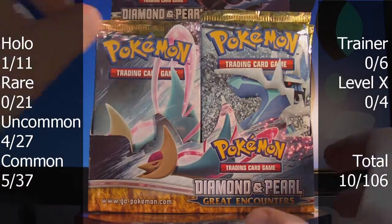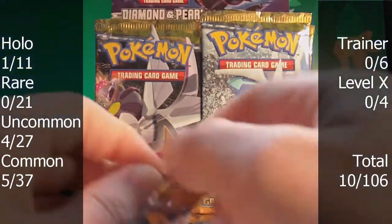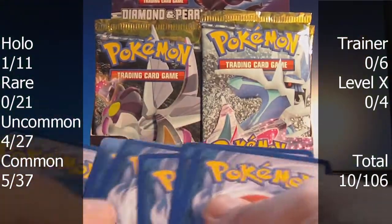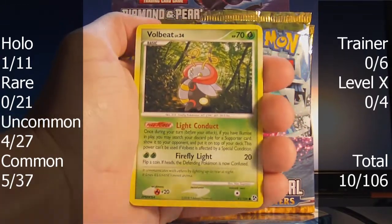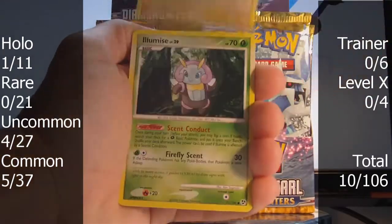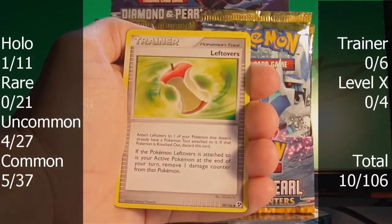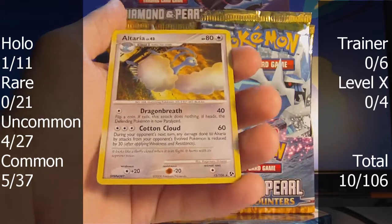Pack number two — Cresselia. Like I mentioned, it seems like the video is a little dark, but I have natural light in the background too, which might be causing a silhouetting problem. Volbeat, Crabby, Igglypuff, Solrock, Illumise, Zangoose, Gorbys, Leftovers trainer. The reverse is another Illumise, and the rare is a non-holo Altaria. Cool.